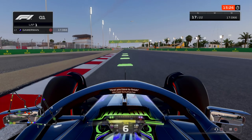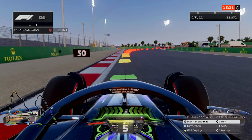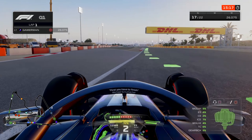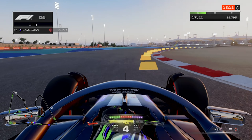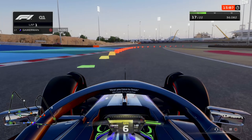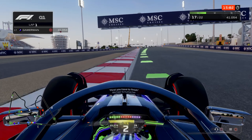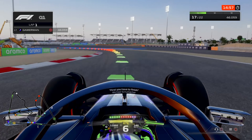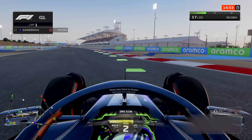Now here we are exiting turn three, heading down towards turn four for the first time on a flying lap. The entry is pretty good, the exit we ran a little bit wide but kept it within the white lines — unlike what Lewis Hamilton did back in qualifying time one. We come through turn six and seven, we have a little moment on the curb heading into turn eight. Heading down towards nine and ten, this lap looks pretty good so far. And that's lap over for us.